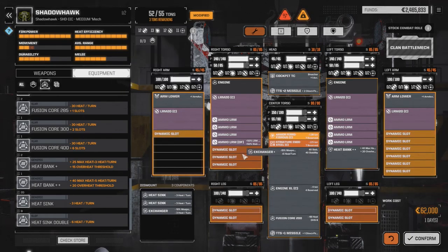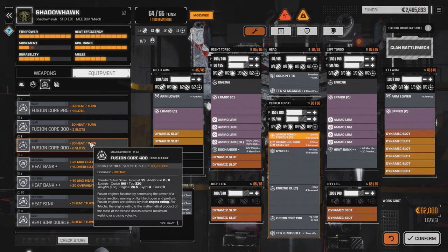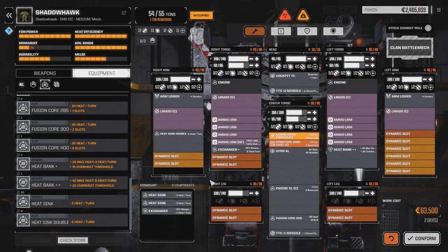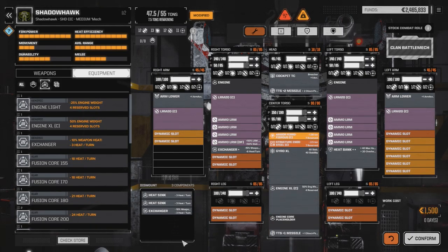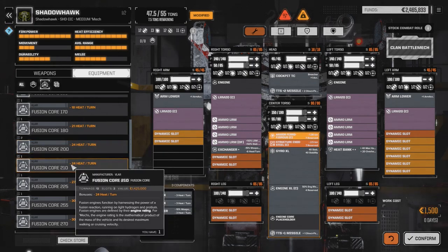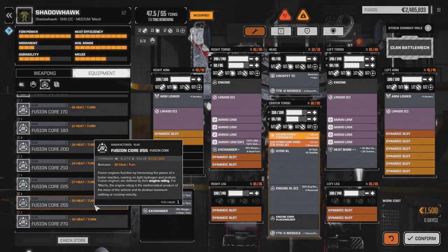I need to put two double heat-syncs in, but I don't have clan double heat-syncs. I can put one in each arm, but I'm missing slots. Let's change our core then from the 200 — the 200 was giving us 10.5 tons. Looking at 12 tons, 13 tons, 16 tons. Let's try this one. I know our weight's over right now, but we'll figure that out in a second, and then we'll put in the double heat-sync kit.